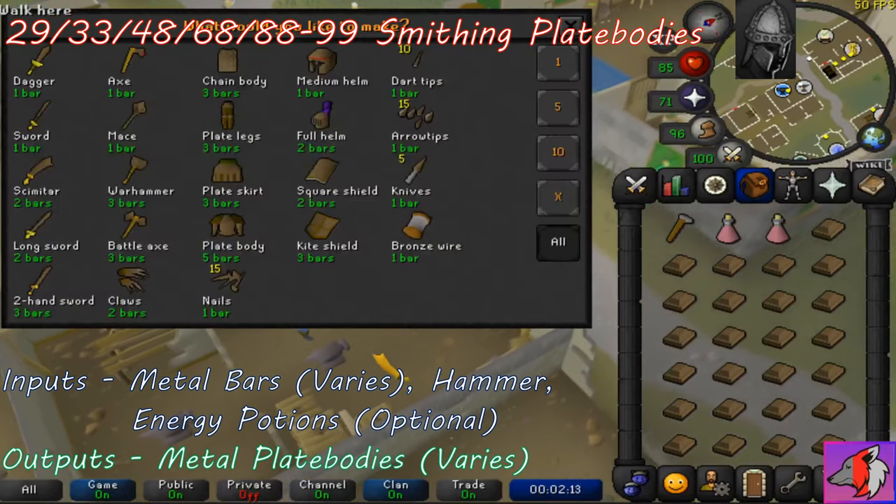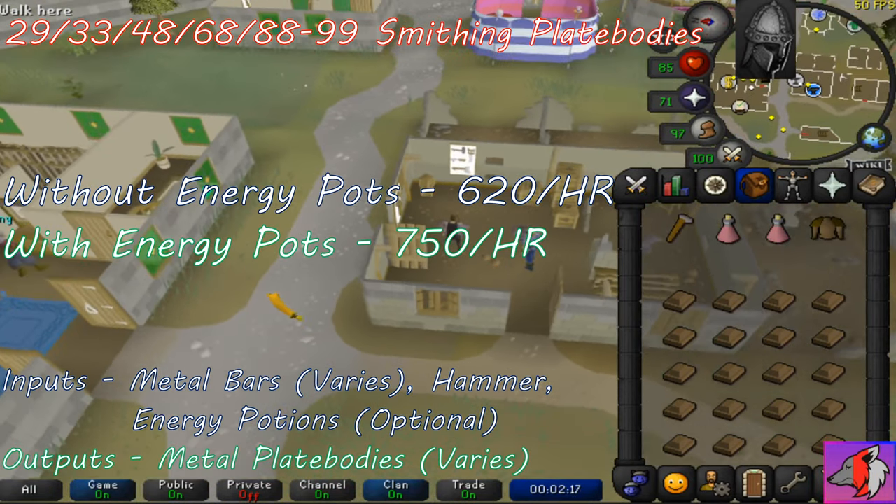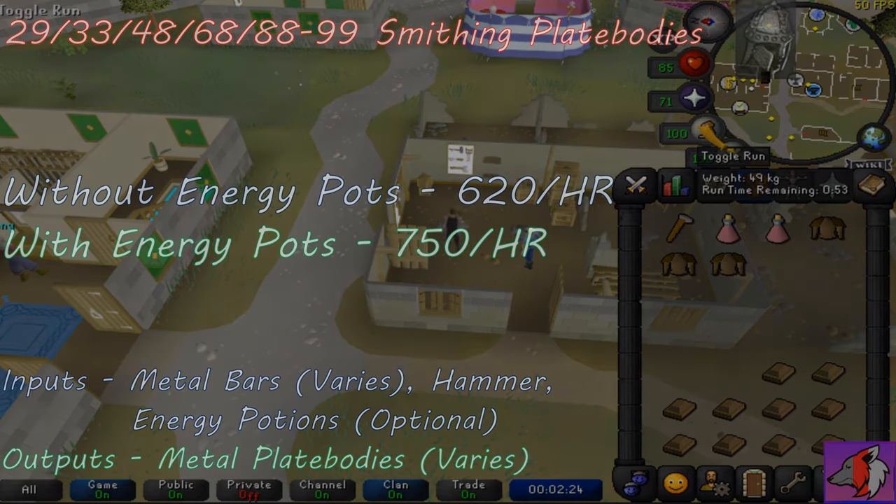Just make sure that you sip your potion to keep your stamina up. If you train without the energy potions, you're able to make about 620 plate bodies per hour, and with energy potions, you're able to make about 750 plate bodies per hour.